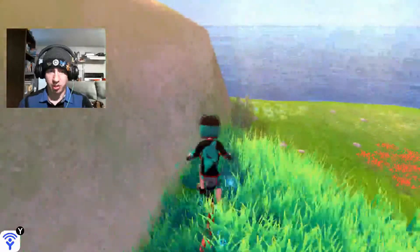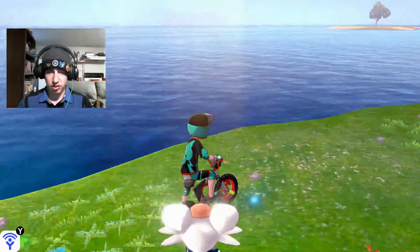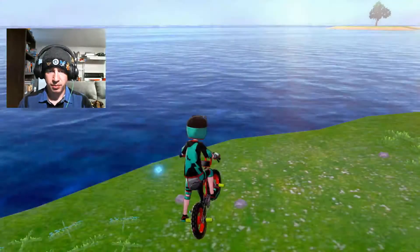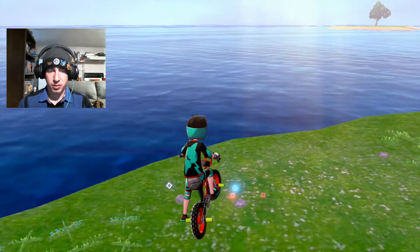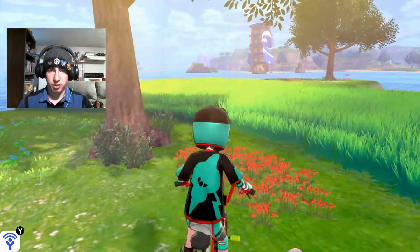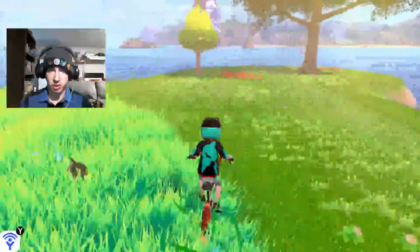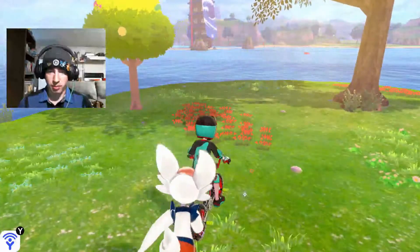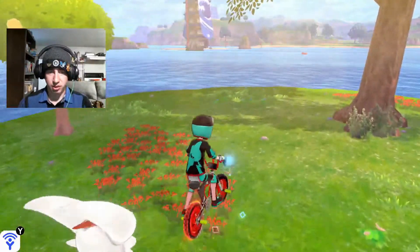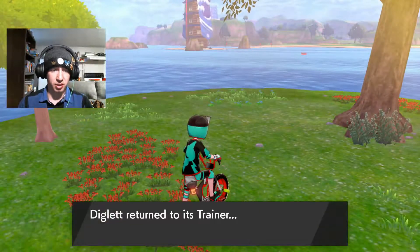We'll just continue by circling around this giant boulder to find our next Diglett just to the right. Five Diglett down, two more to go. We're going to angle right past this tree and head towards the other tree and stop right by these red flowers — that's going to be our next Diglett. That is Diglett number six of seven, so we have one more to find.